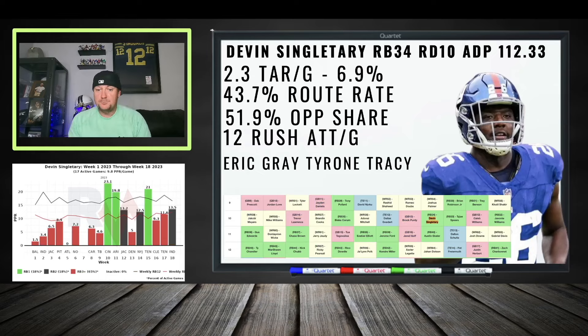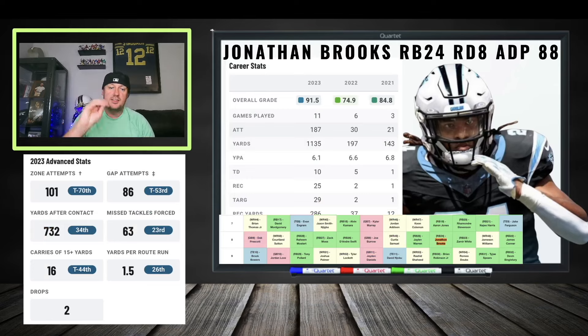Devin Singletary is going to get a lot of run in this offense. Tyrone Tracy went down, Eric Gray is next in line. Singletary is cheap — you're drafting touches and hoping for the best. This is all on Danny Dimes and Malik Neighbors. If those two connect and the offense moves better, Singletary can steal some production. He's very dependable — good in pass protection, catching out of the backfield, good between the tackles. They wanted a cheap dependable running back and they got that with Singletary.